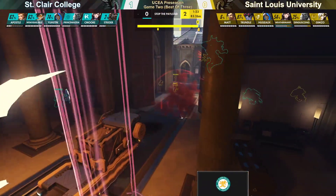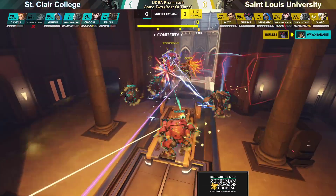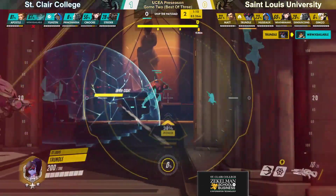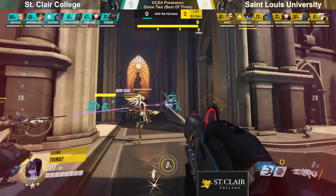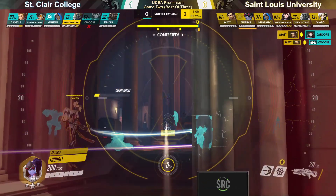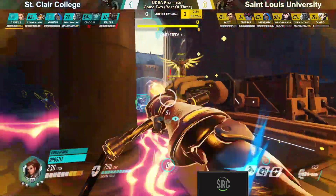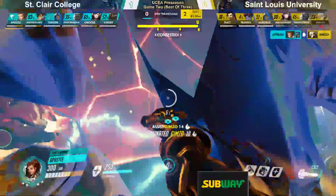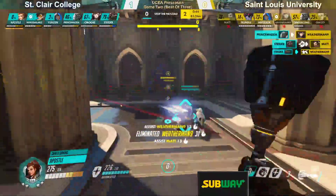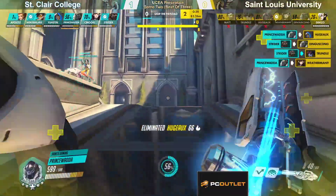Another ult coming out here from Matt right onto the point, trying to zone him off for the time being, but not getting any kills. There's going to be a nano-boosted Weatherman — de-meched nice and quick, but Trundle once again finding himself a quick kill onto Baleable. With about one minute and ten seconds left on the clock, a couple quick hero swaps coming up from St. Clair — moving from the Mercy onto the Brigitte. We actually do see the Doomfist coming out for Strider as well. The Brigitte pushing in, taking out the Mercy, taking out Gizmo, pushing in now onto the Ana. The target focus is incredible coming from the support line, really focusing down on St. Louis' supports.